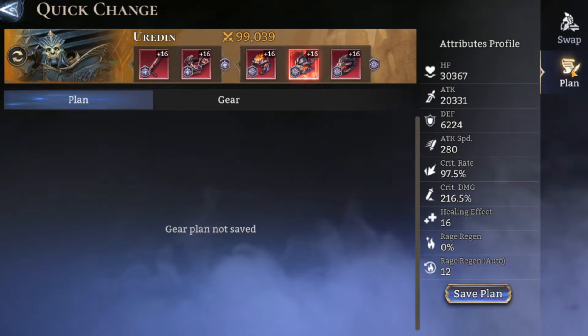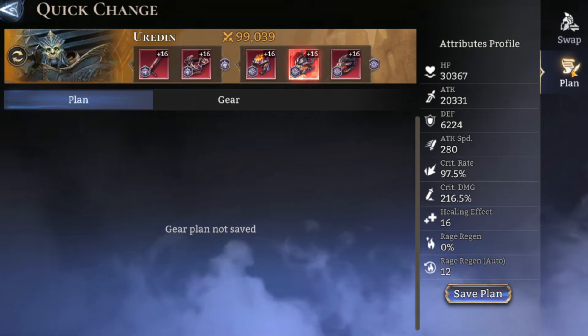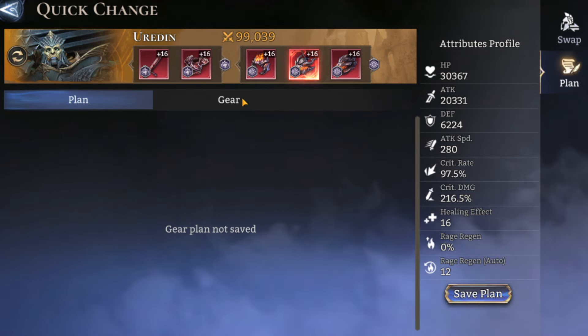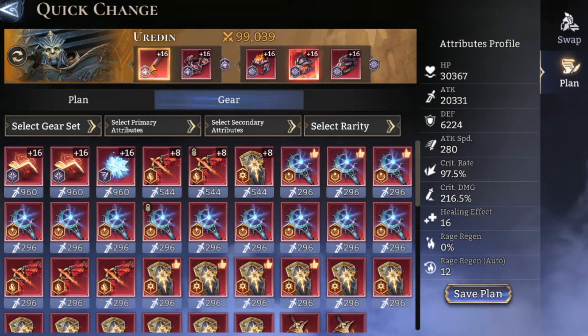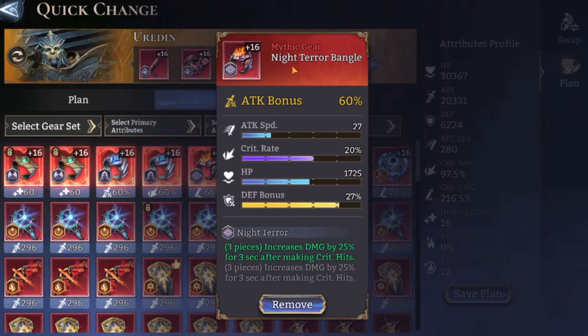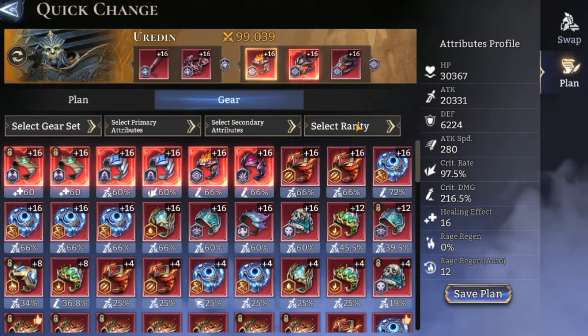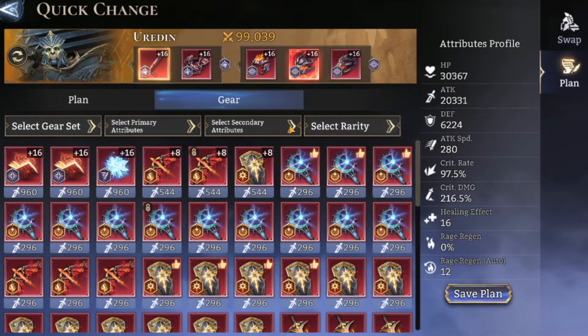Selecting Plan takes us to the Gear Plan. Depending on what item you choose at the top, that will determine what you see below. Select the left-hand side pieces and you'll see those two slots; select the right-hand side and you'll see the right-hand side pieces. There are also plenty of filter selections below so you can filter your gear as normal.